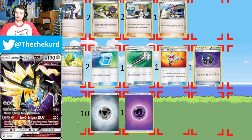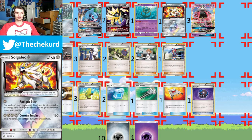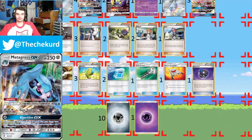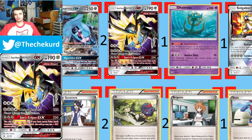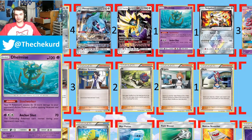For the energy count, I ran 10 Steel and 1 Psychic. I only ran one Psychic energy, literally only used for Anchor Shot. There were a couple of games where it was really close to needing Tapu Cure GX, but the opponent didn't make the optimal play so I never really needed it. Having that there as a backup plan, as well as being able to attack with Anchor Shot, was useful. It doesn't hinder the deck very much since you only run one, so there's no chance of having two Psychic energies stuck on a Duskmane.